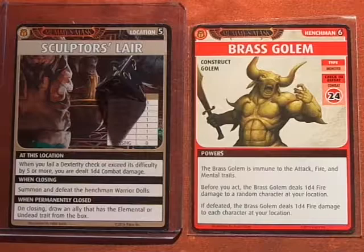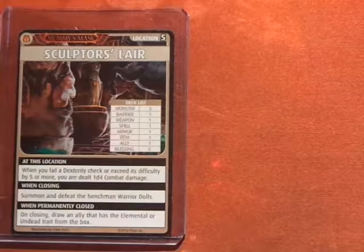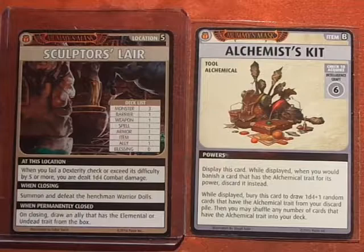Unfortunately he doesn't have a 'when closing the location' effect, so that means I have to go through this entire location deck — which is really, really hard. Advancing the Blessings deck, we get an Alchemist's Kit. Not too interested in this item, so we rolled a 5 and we don't acquire this card.